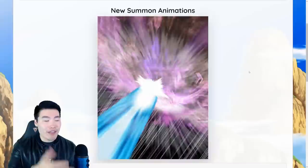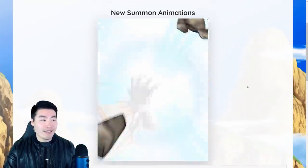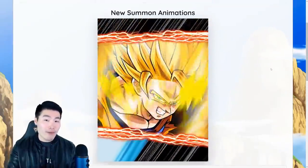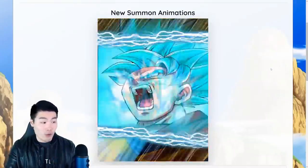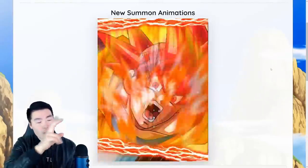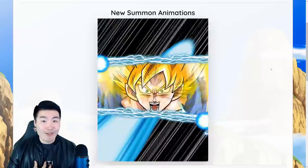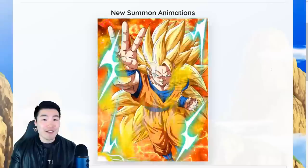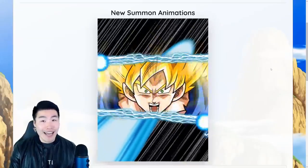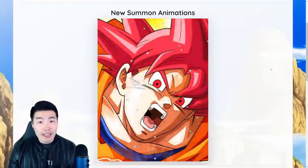As you guys saw, the animation is definitely ready to go. It was found in the game files and put together by Markkinen3 from the Dokkan subreddit, who compiled it so we could actually see it. But it's still just not there. When the new batch of animations first came out, people were doing a lot of summons — myself included, I did about 15,000 stones worth — and got all the new animations except for the Super Saiyan Blue Kaioken animation. I was asking around the community, tweeting at people asking if anyone had actually seen this animation or if there was a video of someone getting it in-game, and nobody could provide anything.